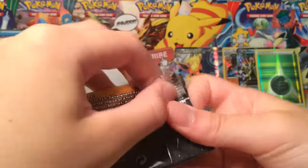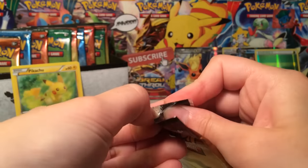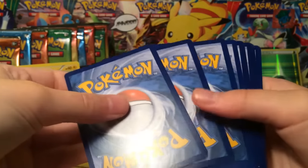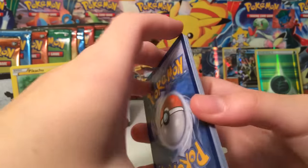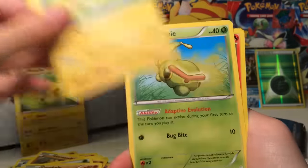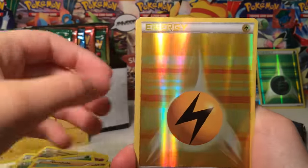So far, three Ultra Rares out of five packs — that's actually really nice. Generations: best set ever created. Like, just go out and buy the whole store of Generations. Go to Pokemon's doorstep and knock on their door and be like, can I just buy all of Generations? Thank you.